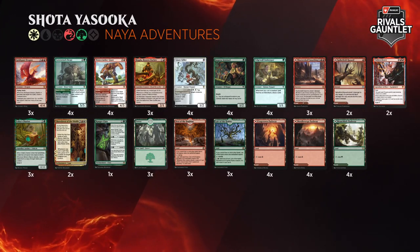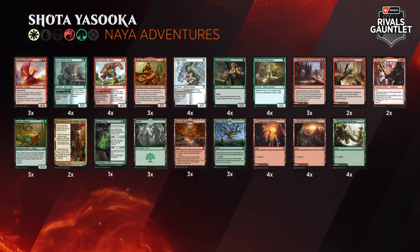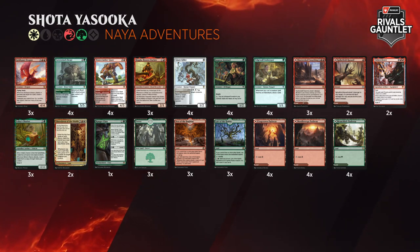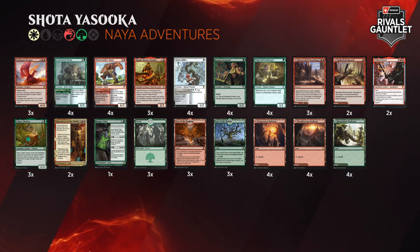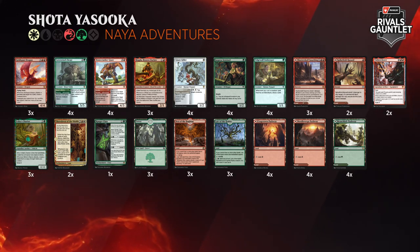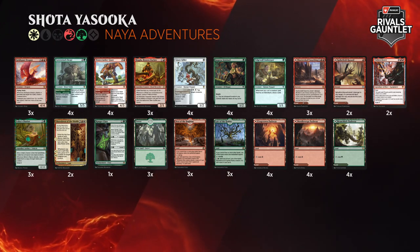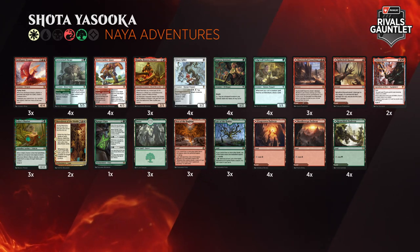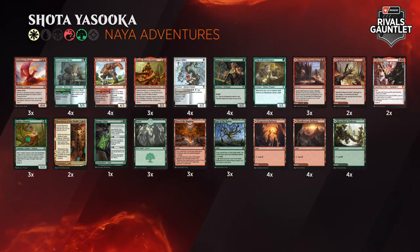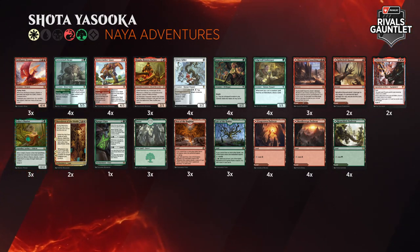Shota Yasuoka — Naya Adventures. This was perhaps the deck of the Challenger Gauntlet. We saw Sam Hardy pilot this all the way to a World Championship spot. It definitely broke out there, but kind of fell by the wayside for this event. We didn't see too many people bringing it, and it makes sense. It's a deck targeting going over the top of Gruul Adventures, so you really want to be getting an edge in creature matchups. The white splash is for Giant Killer, which is an excellent answer to cards like Lovestruck Beast, Bonecrusher Giant, and most importantly Goldspan Dragon. You also see Showdown of the Skulls, giving you that ability to refuel and make your creatures bigger. So Shota is really looking for creature matchups, and Adventures are typically really good against Rogues.